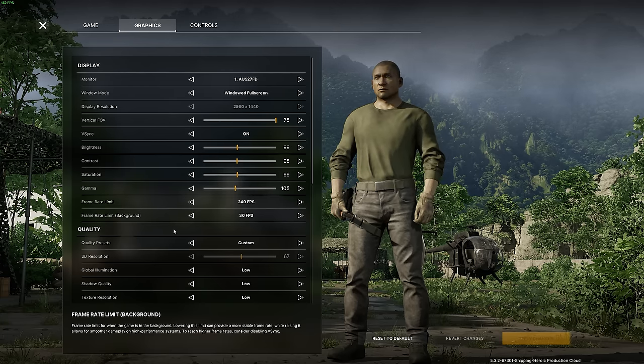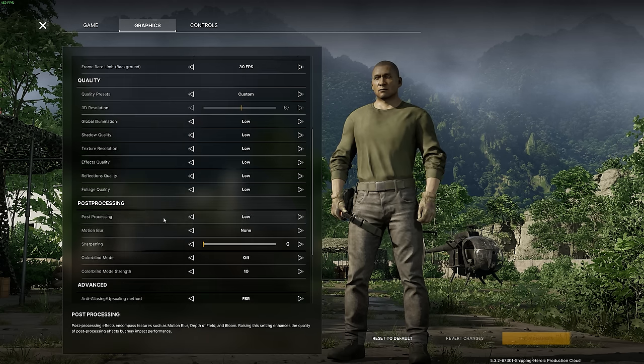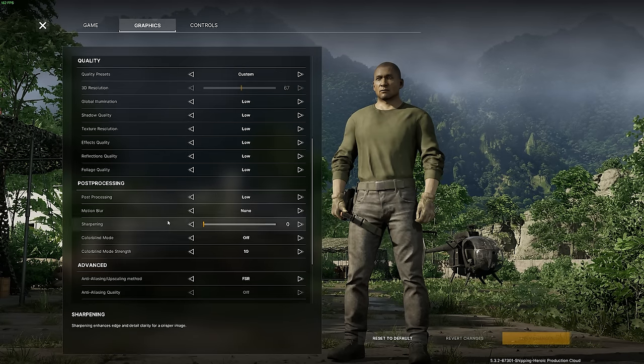Make sure your background limit is at 30 FPS — don't leave that unlimited. For preset quality, I'm going to go through the max FPS settings first. I would set everything to low out the gate — everything, post processing, everything.